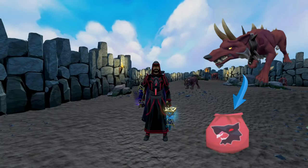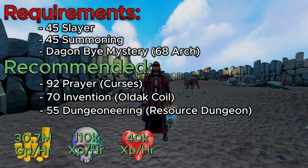If you haven't caught on from the intro, it is going to be killing Hellhounds for the binding contracts. As for the requirements, they are super low. You need 45 Slayer and 45 Summoning in order to bind a Hellhound inside of a binding contract. You also need the Dagon Bind Mystery unlocked through Archeology, which requires 68 Archeology. That is necessary in order to make the binding contracts for this method. As for recommended, I do recommend 92 Prayer, but you actually don't need Prayer if you are using Necromancy.